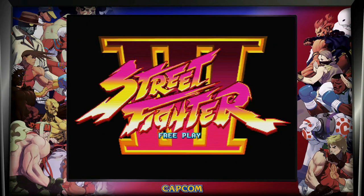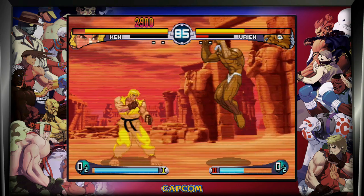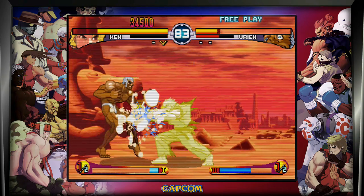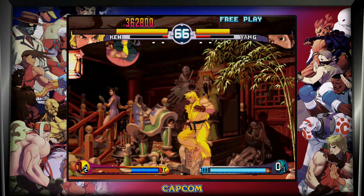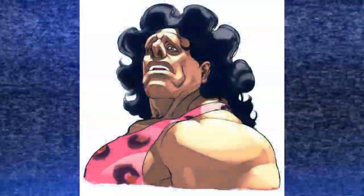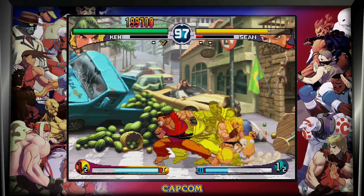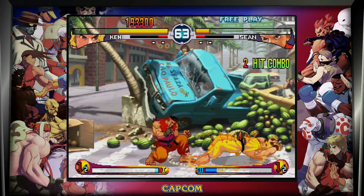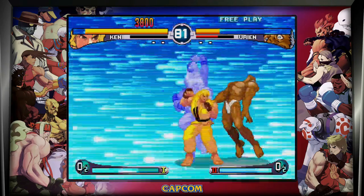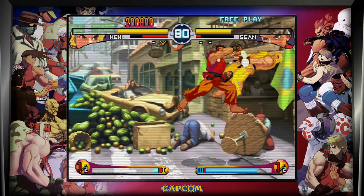Next is Street Fighter 3: Second Impact, also released in 1997. This is very similar to Street Fighter 2 Hyper Fighting — it almost feels like a DLC patch. There are 3 new characters including Hugo from Final Fight, Urien and Akuma. Taunts have been added with various character-specific effects, you can now escape from throws, and you can perform more powerful EX specials. Basically it's just more good stuff added to an already great game.